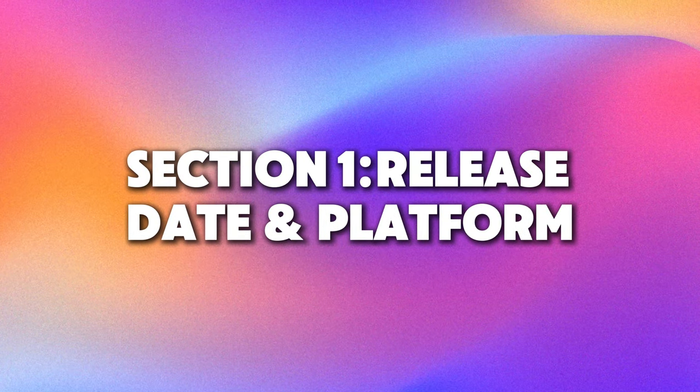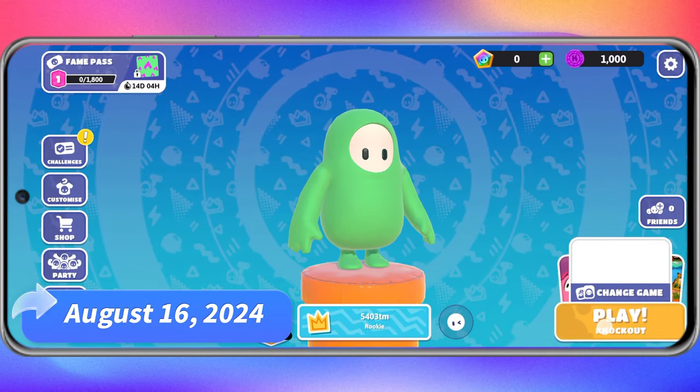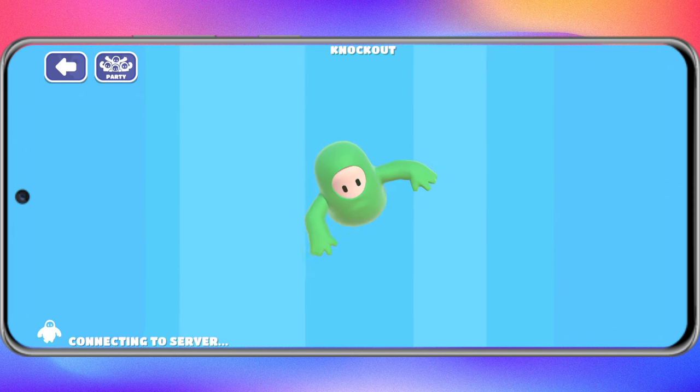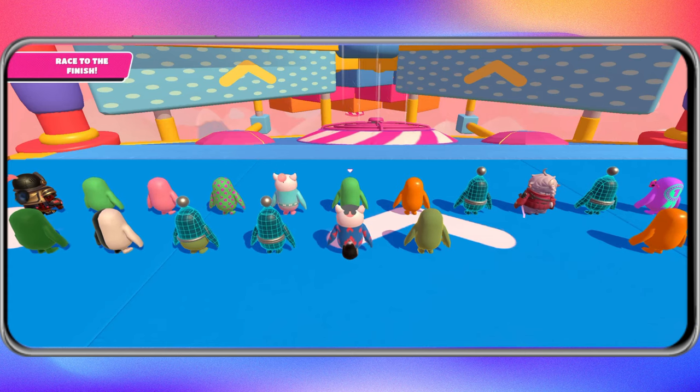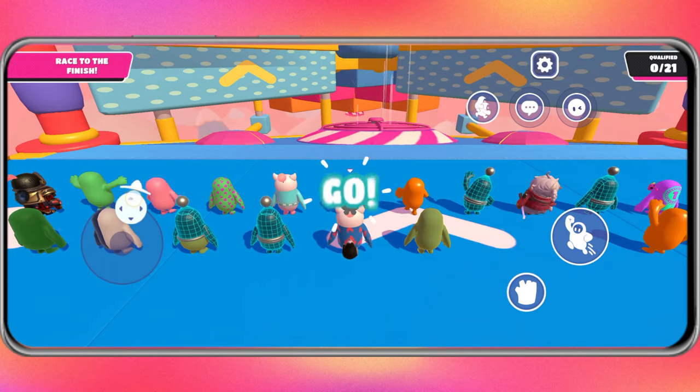Section 1: Release Date and Platform. Fall Guys is now available for download on the Epic Games Store. Whether you're on Android or iOS in the EU, you can take the fun with you wherever you go. Just imagine the Blunderdome right in your pocket.